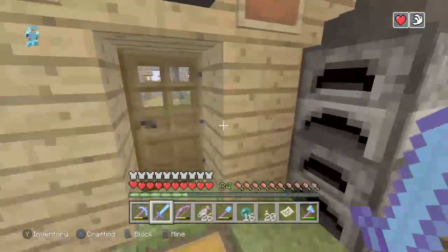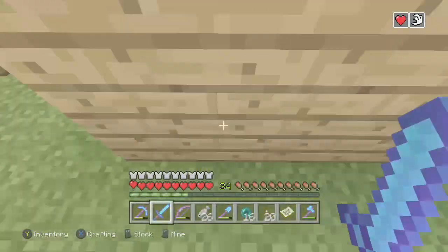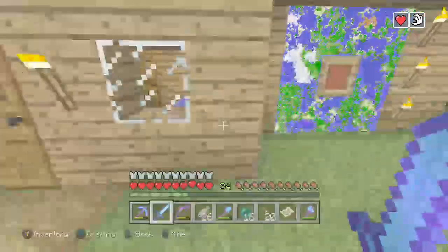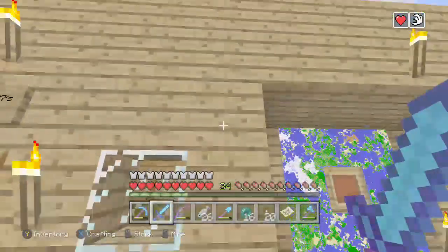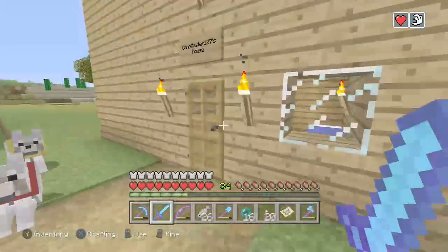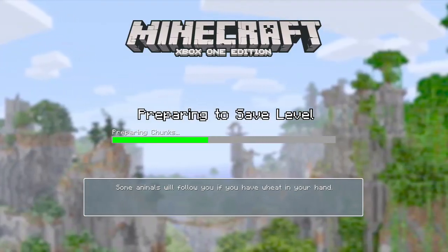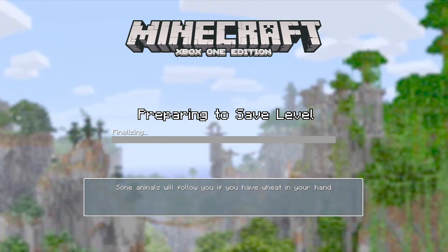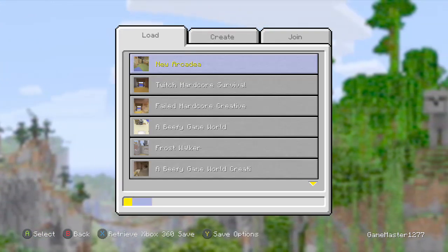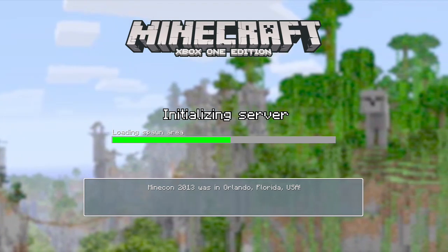Okay, let me count: one, two, three, four, five — with the door — six, seven, eight, nine. It's nine by five. That's the Tower of Heroes, by the way. So it's a nine by five. Okay, back to basics.